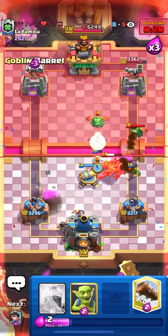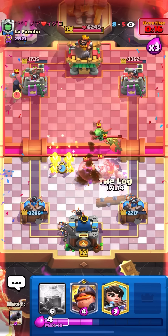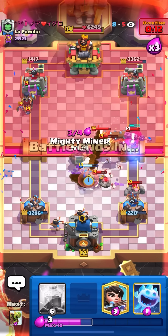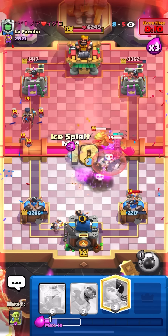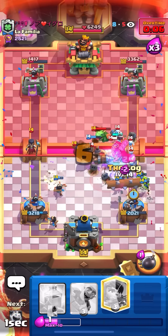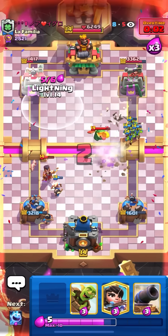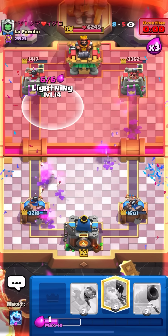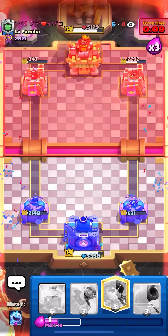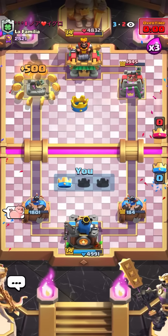I'll go for ice spirit on the barb barrel. I'll go for another barrel. I'll goblins, and my barrels are on tower. I'll log and cannon — pull up the golemites. I'll go for the high mighty miner. I'll ice spirit and goblins, and I can log too. That's game. Very nice win there, and that's going to be top one. Thank you guys for watching. Like and subscribe if you enjoyed, and I'll see you guys in the next video. Bye.